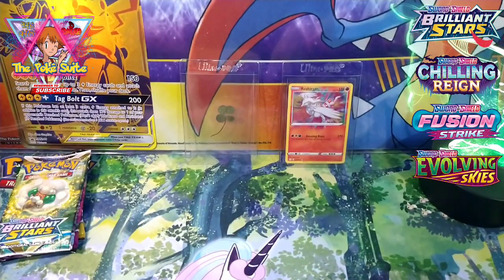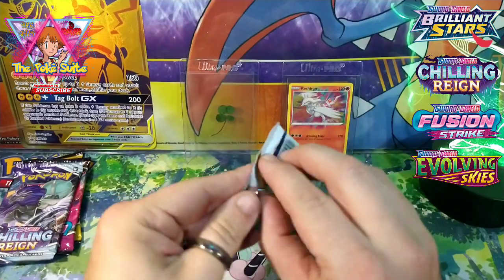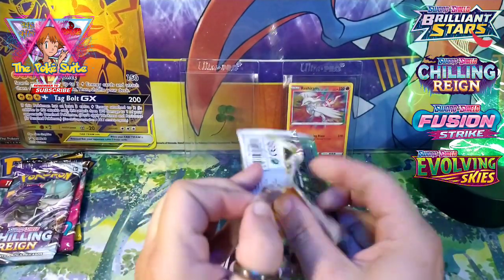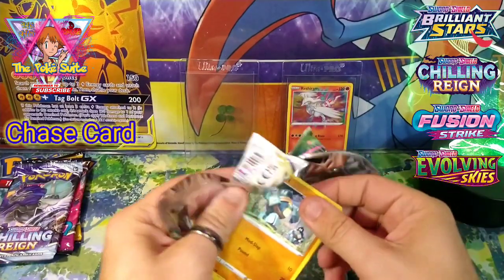It's my second Charizard in a week — we got a Charizard V, that's a harder one to pull. Apparently I have developed the thumbs for pulling Zards, like the Blaze has developed the thumbs for pulling Trainer Galleries.